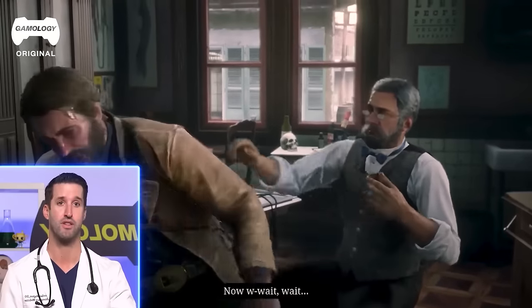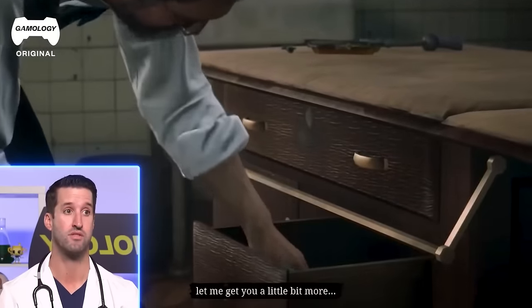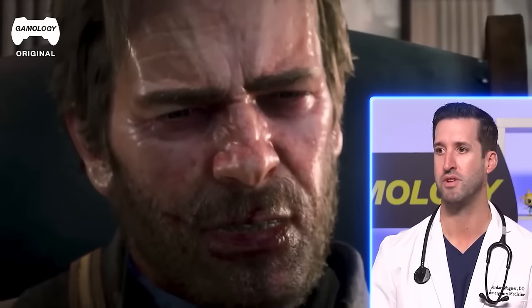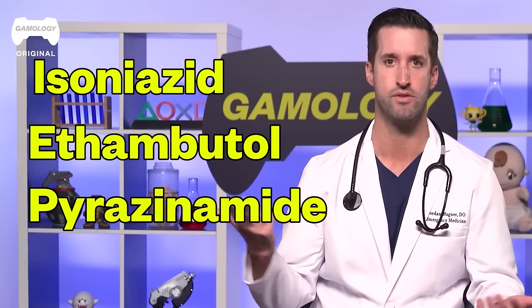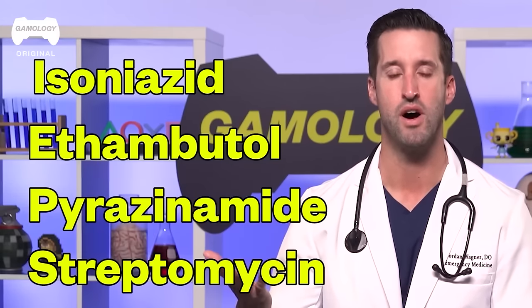Back then, if this guy got tuberculosis and it's active, there's a high mortality rate because there's not much treatment. I'm not sure what he's injecting with this syringe, but the typical treatment is actually four antibiotics: isoniazid, ethambutol, pyrazinamide — we don't use these very often — and streptomycin, which isn't used as much.